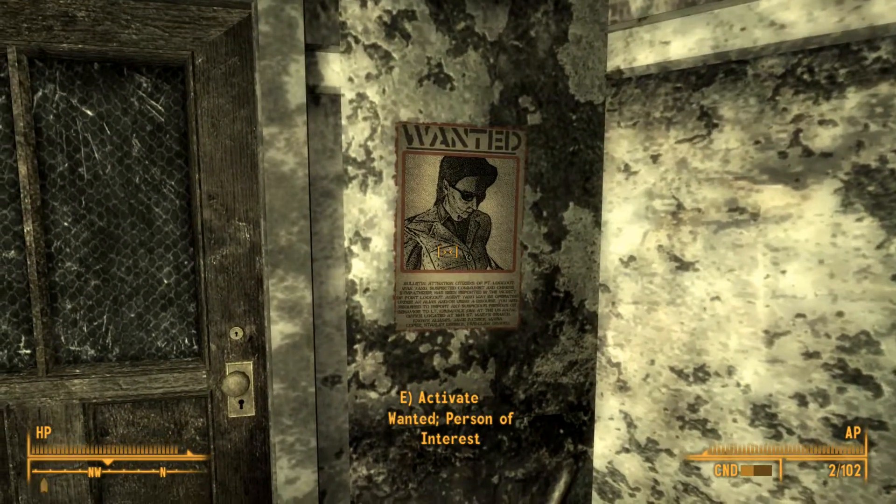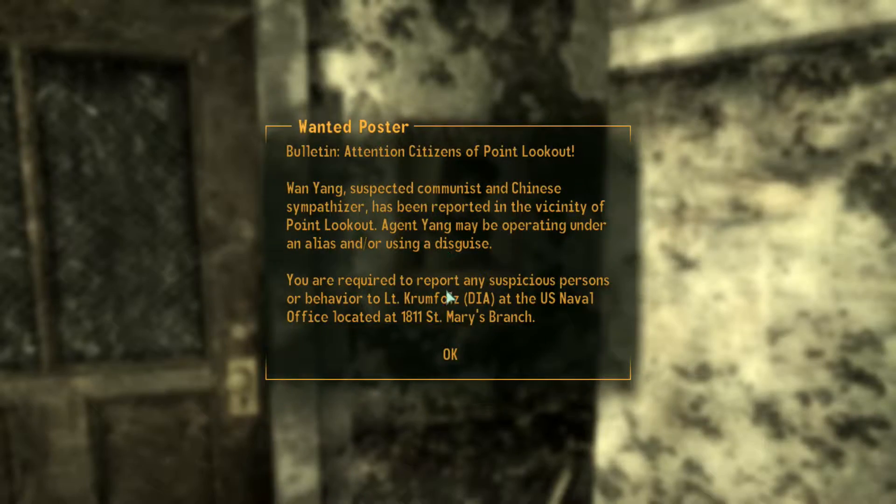Activate wanted person of interest: attention citizens of Point Lookout — one Wan Yang, suspected communist and Chinese sympathizer, has been reported in the vicinity of Point Lookout. Agent Yang may be operating under an alias and/or using a disguise. You're required to report any suspicious persons or behavior to Lieutenant Crumfuls, D.I.A., at the U.S. Naval office located at 1811 St. Mary's Branch.